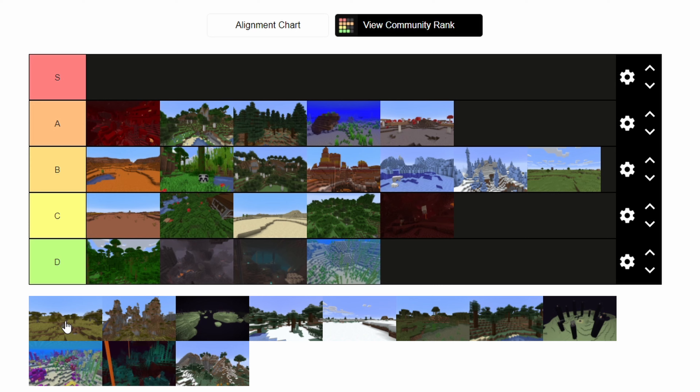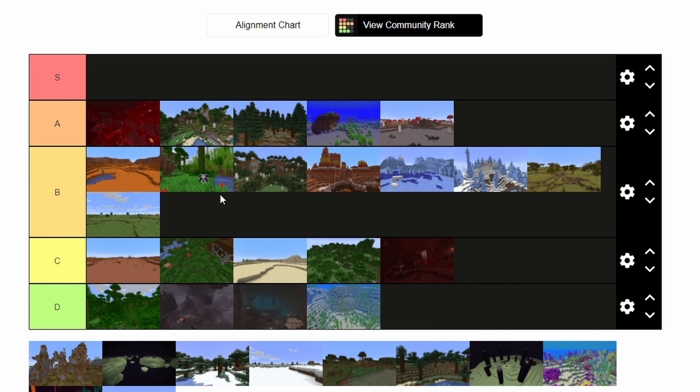Now we move on to the savannah biome, which again is not that special — once you've seen one, you've probably seen most of them, except for the odd case of having a cool plateau with a river intertwining between two opposing peaks, which is pretty sick when it happens but kind of rare. The acacia wood is very nice, it's a cool biome, but nothing too special. Another B tier.